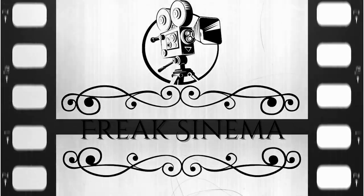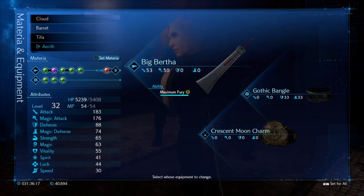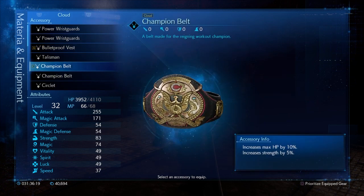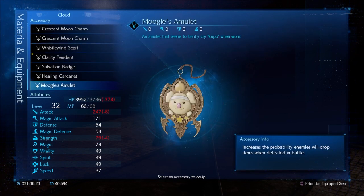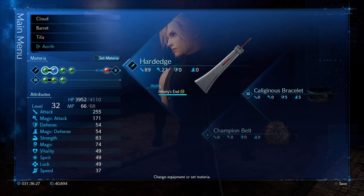So let's see what this moogle's amulet is. It increases the probability enemies will drop items when defeated in battle. That's pretty cool, that is pretty freaking cool.